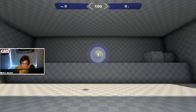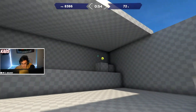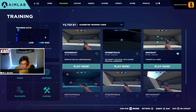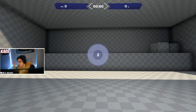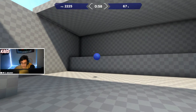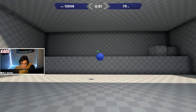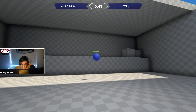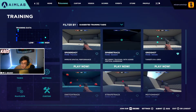The final drill is Strafe Track, which is very simple. A ball goes back and forth on your screen and you just have to keep your crosshair on it as it strafes. This simulates an enemy running across your screen in Valorant. Just hold down the mouse button and shoot the ball as it moves. Those are the three main drills that TenZ uses, and therefore the three main drills I use.